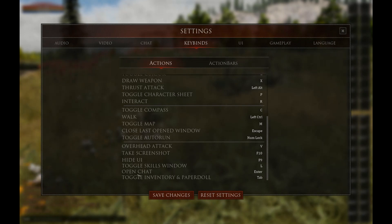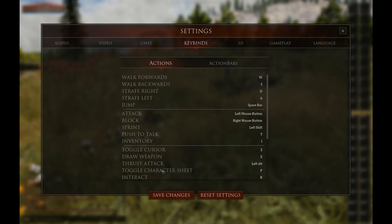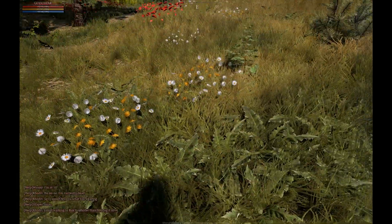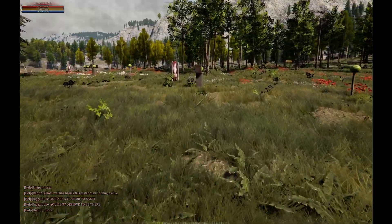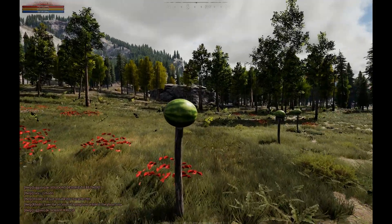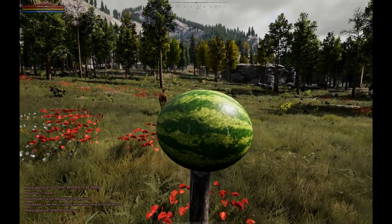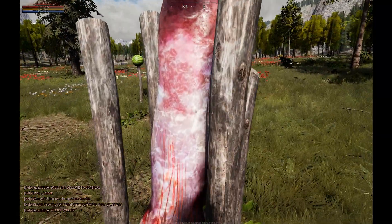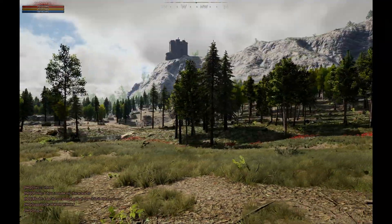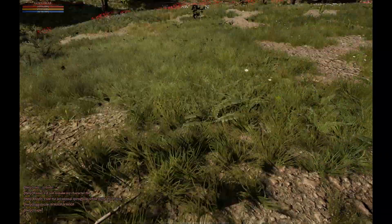I need to figure out if there's a first-person and third-person toggle view. I don't think there is — I think this game is in first person. Also, if you don't know by now: Mortal Online is an open-world full-loot PvP game, meaning when you die you lose all your stuff — everyone can loot your inventory.